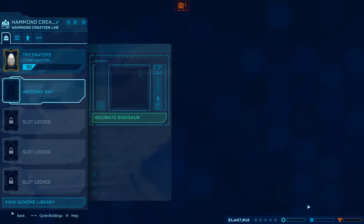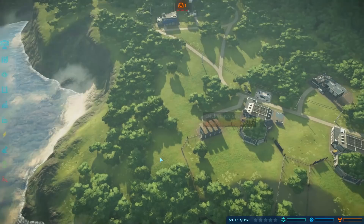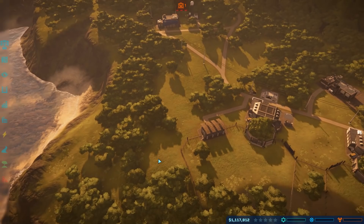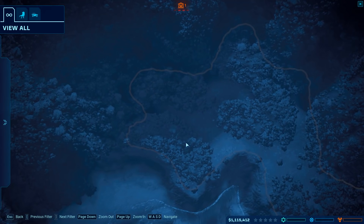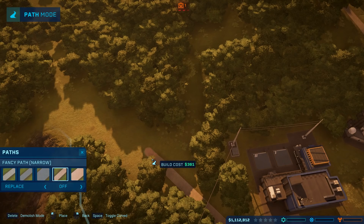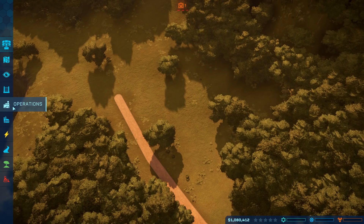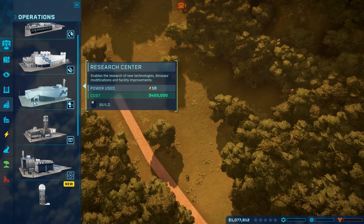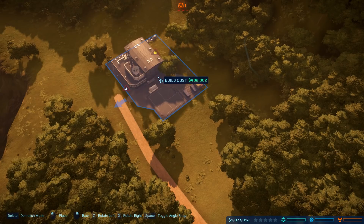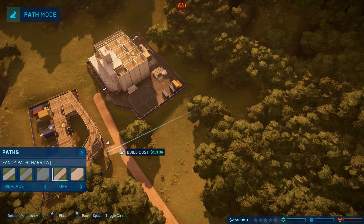We'll do two Triceratops for right now because Triceratops are awesome. We don't have an expedition center - that's right - so we are going to need one. Let me see what we're totally working with here. I have all this area over here - I might build the expedition center that way because we have this road and I want to keep it out of the way of actual park viewers. I didn't realize how expensive roads are. We're gonna spend a small fortune and build a road down here for anything that doesn't have to do with our visitors. Expedition center is very important - we'll need a fossil center alongside it to extract our fossils. We are running out of money.